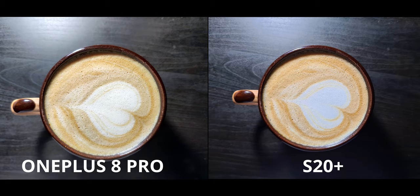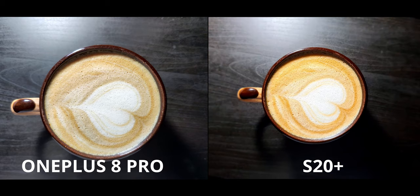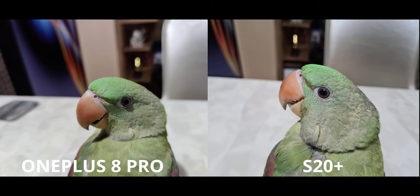For this latte art shot I prefer the OnePlus because it's not blowing out the heart; otherwise it looks pretty similar. The S20 has a food mode so I tried it — it's pretty bad, the heart is completely blown out. The contrast and saturation have been bumped up to make it look punchier, but the OnePlus 8 Pro is quite a bit better here. You can also change the color temperature, but that's not helping the blown-out heart.